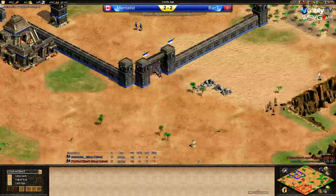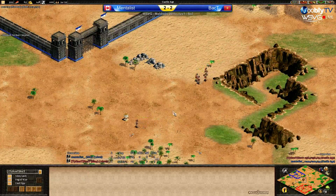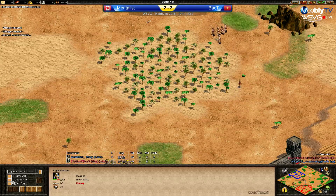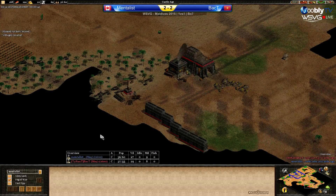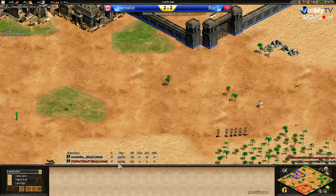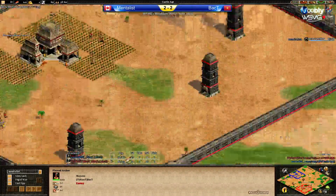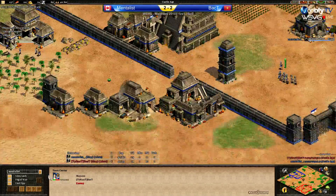Back T is on two TCs and two builds ahead. Mentalist is just getting up the second TC now. The eagle finds the king but it doesn't matter — the king can run faster so it's unlikely to die to the eagle. I think Mentalist has scouted a bit more of the map. 37 pop to 39 — very similar. Horse collar coming up for Mentalist, starting to add some farms. Back T adding a third TC on the gold. Mentalist is not yet adding a third TC but will before too long.